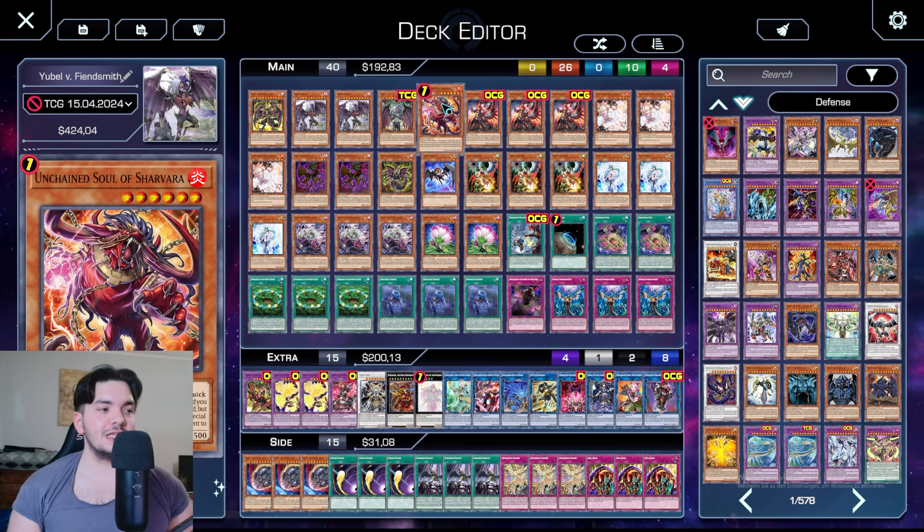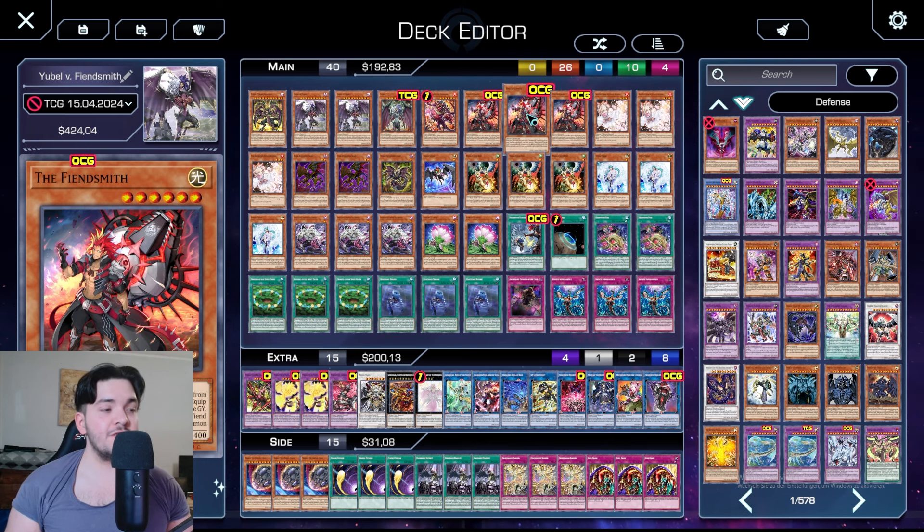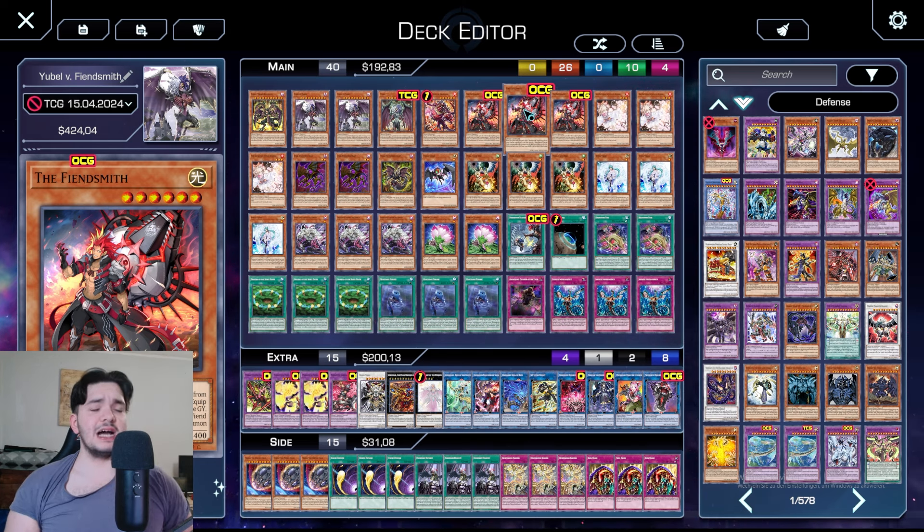One Shavara — obviously he is at one, but honestly, even if he came off the ban list, I do think one is the correct ratio. There is just no reason to play a second one, but there is a big reason to play three Fiendsmith. The star of the show — a one-card everything for the deck. It's a starter without committing your normal summon at all.